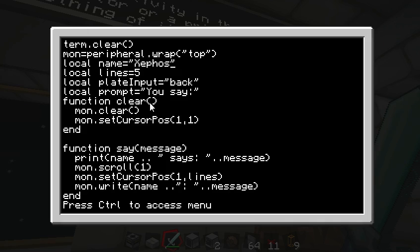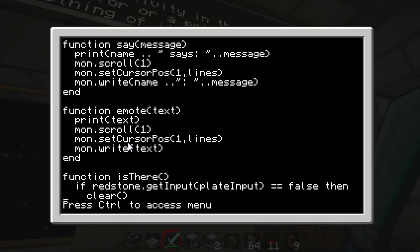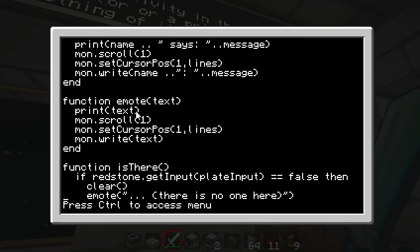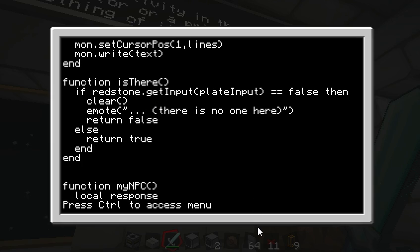We're telling it that it has five lines on the monitor and the back is a pressure plate input. Basically all we're doing is whenever he says something, it goes to the monitor. It'll say 'Zephos says message' or 'Lorgan says message' on the terminal. If you want him to emote something without having it say the name, you can just type in emote. I have a function to check if this NPC dies so he doesn't keep talking. I have a redstone input and he's standing on a pressure plate, so if he's not there it clears the screen and emotes 'there's no one here.'